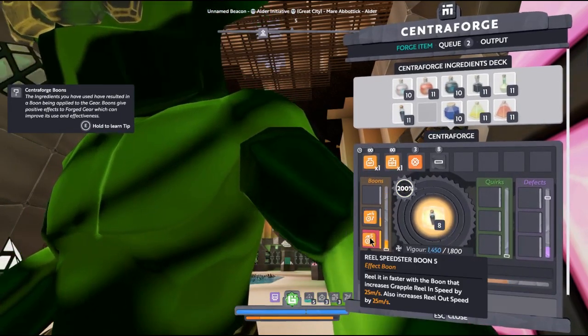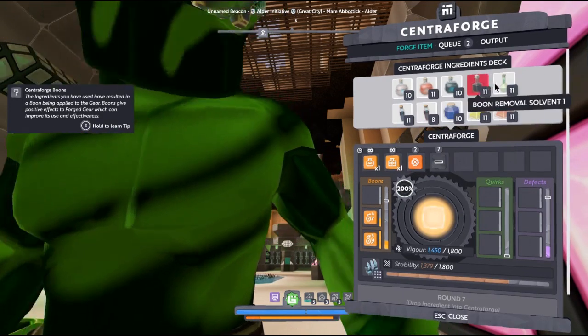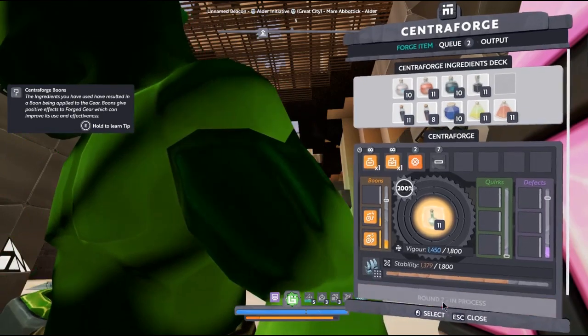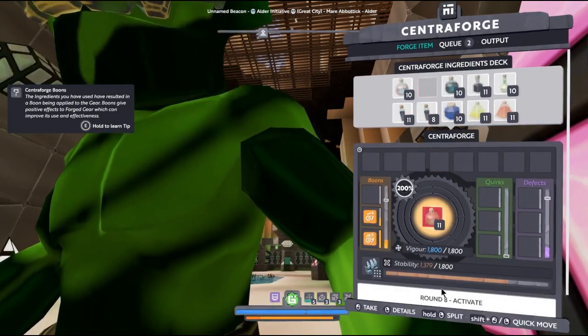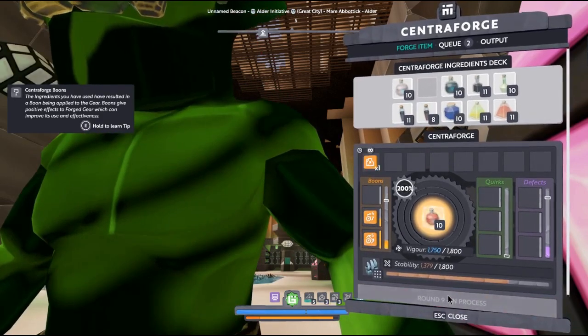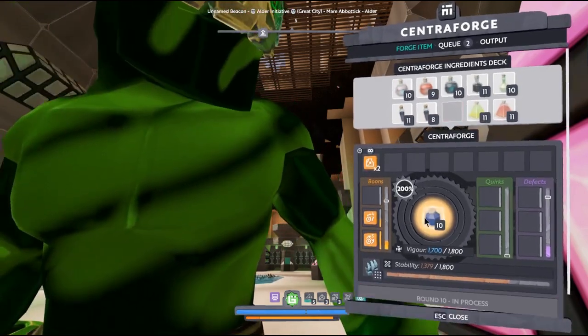We can do with another angle speedster - we got fly fast. I'll just put the vigor catalyst right away, because we didn't get the free far reaching like the previous time. Fate paste, with the two gums already placed.